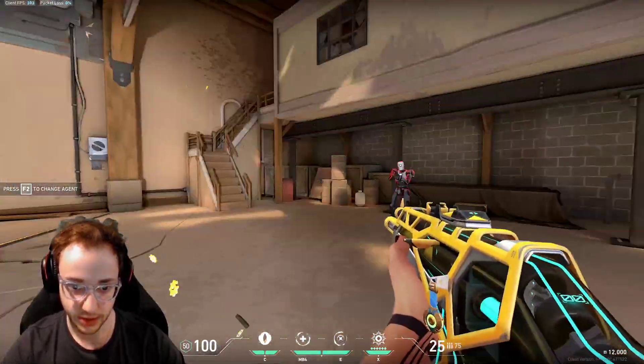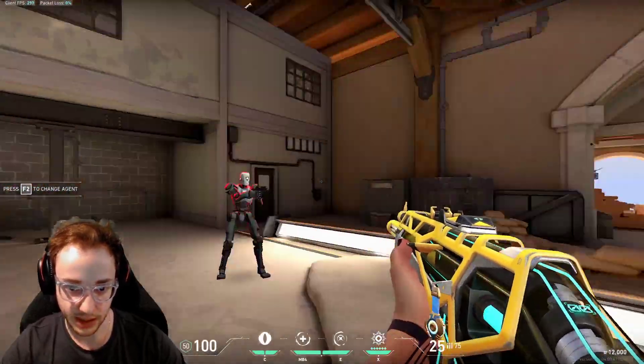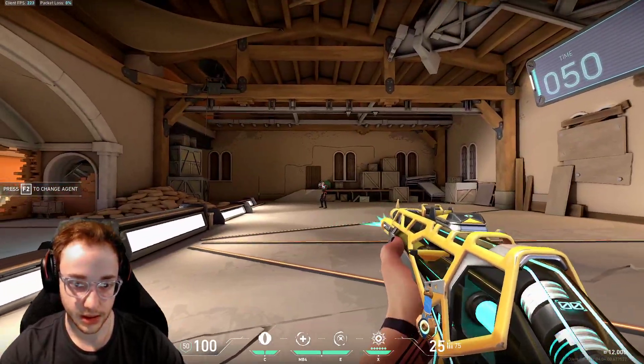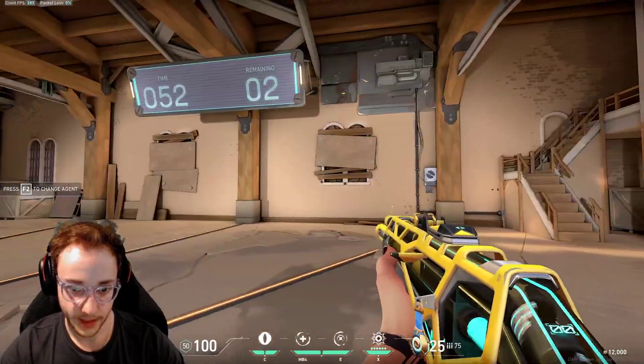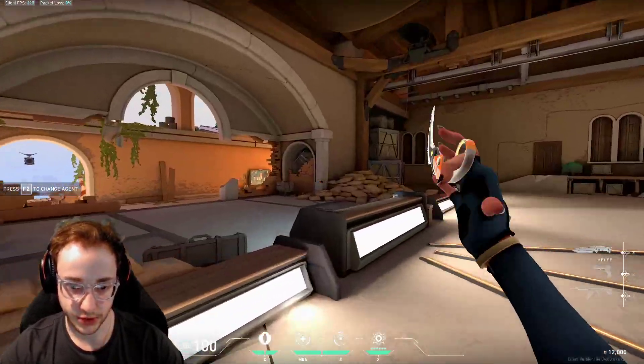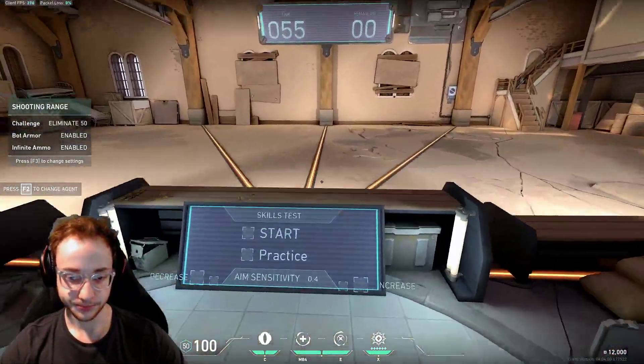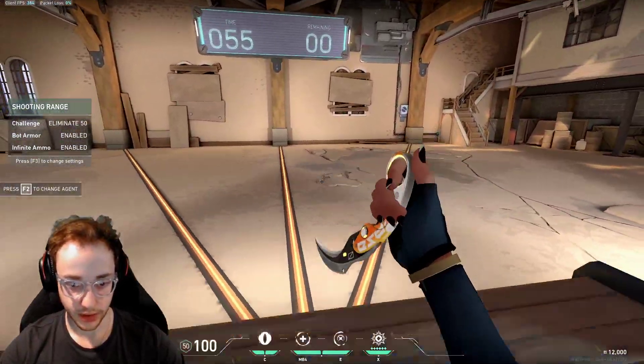They keep spawning behind you, and this is what higher sensitivity is really good for — being able to turn quickly and lock onto your enemy like that. You notice that I haven't stopped moving between shots here, just to try to avoid enemies. Not a great score, but I'm not really trying to get a high score here — we're really just trying to teach you guys what you want to do.